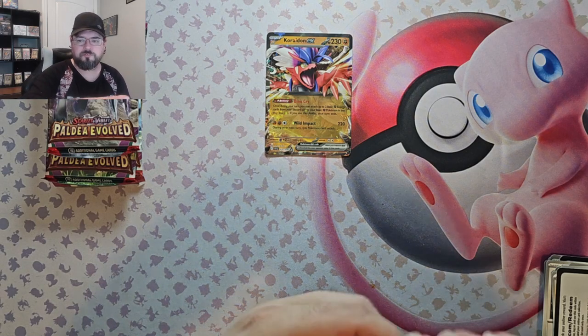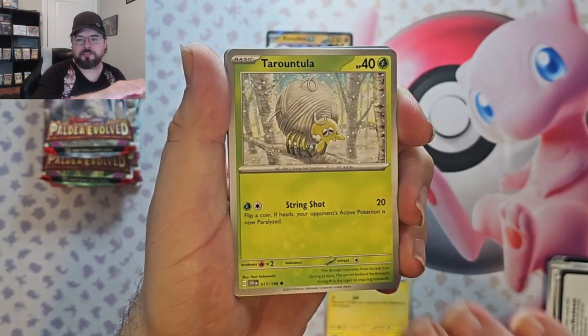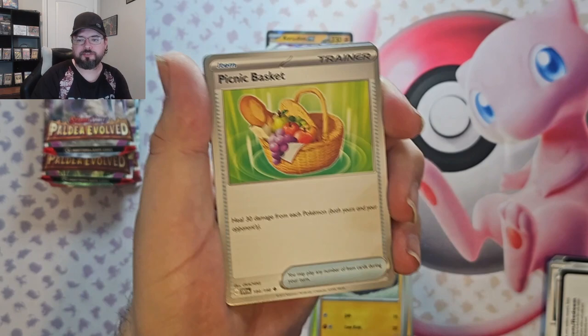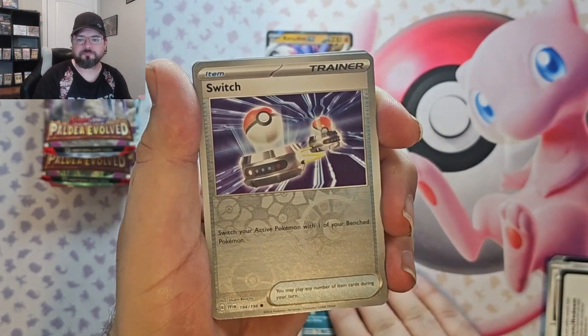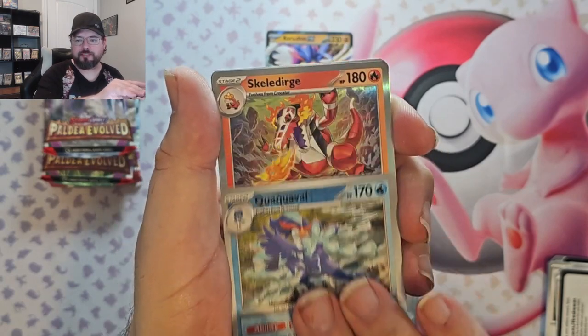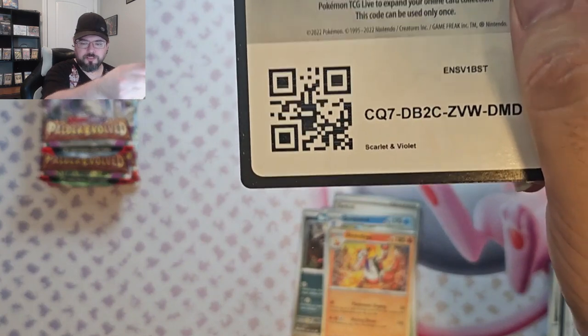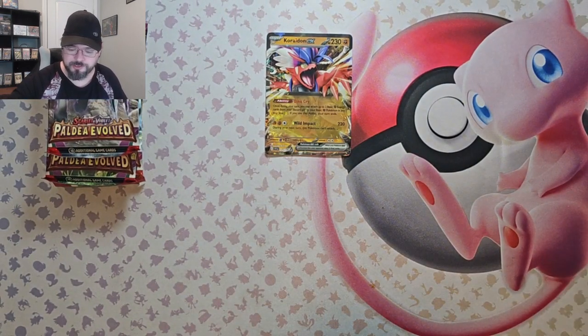We got Primeape, Palafin, Tarountula, Ralts, Paticrush, Picnic Basket, Bombirdier, Switch reverse, Switch reverse, Quaquaval reverse, and Skeledirge foil. Okay, let's see if how they evolved can redeem these two tin sets.